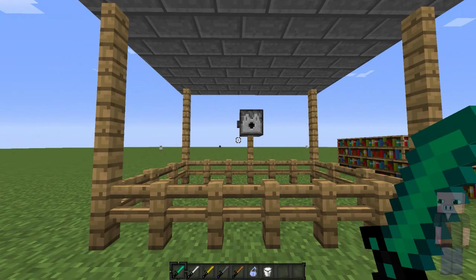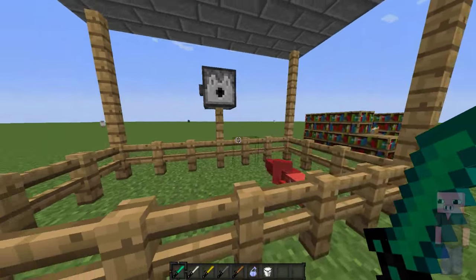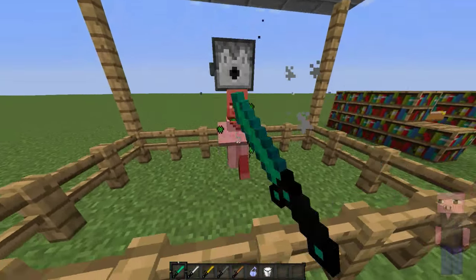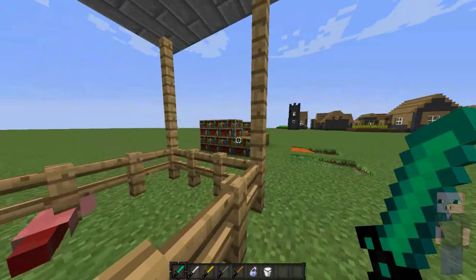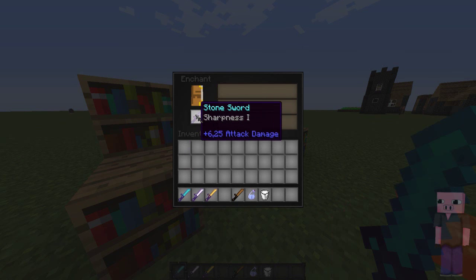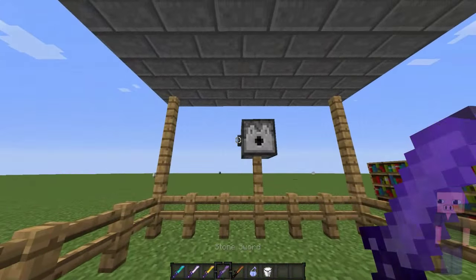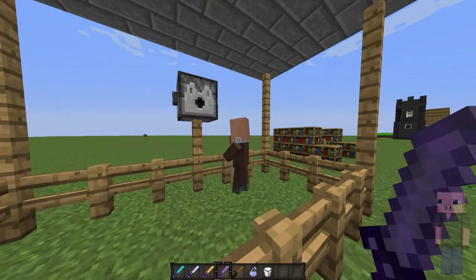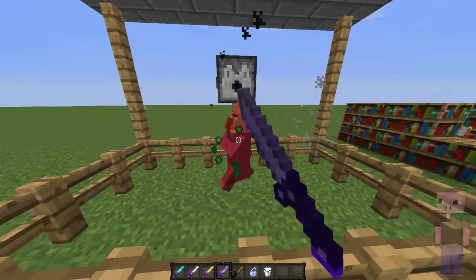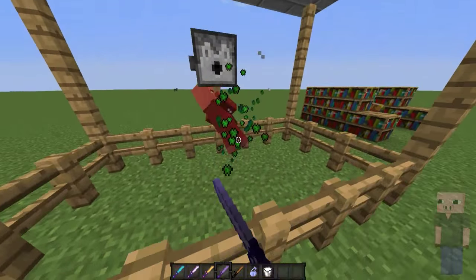Next up we got the crit and sharpness particle. First I'm going to show you the crit particle — this is how the crit particle looks, it's the same as the arrow particle. Next up we got the sharpness, and to get that we need to enchant, so let's enchant and get some sharpness one. There we go, got sharpness one on the stone sword. This is how the sharpness particle looks, and combined it looks like that — they're kind of similar but not really, you can tell the difference.